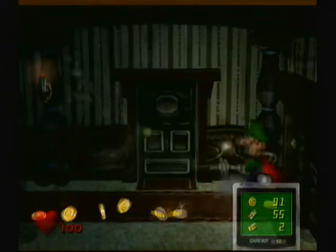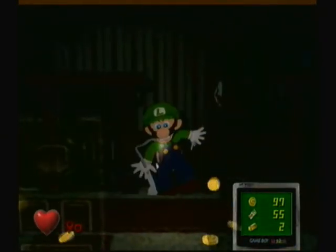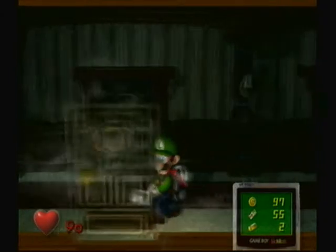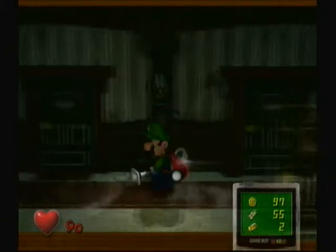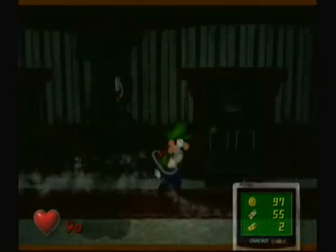Let's go ahead and make our way into this hallway with a bunch of coins everywhere. Some of these doors are fake, by the way — I'll just go ahead and show you. Like this one. Luigi pancakes. Yeah, just ignore those doors. Real doors, if you use the vacuum, they kinda shake like that. Those are real doors — the ones that actually shake. Oh wait, that's the wrong door. Sorry, we have to go this way. There's the door right here.